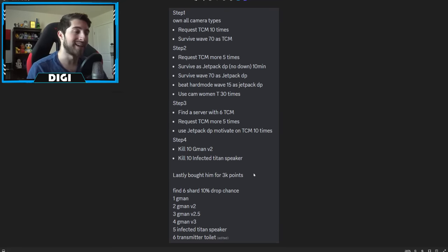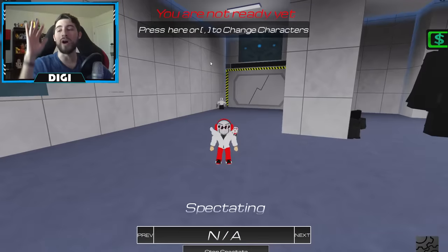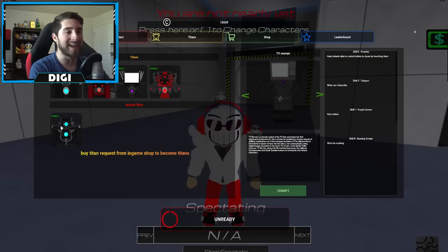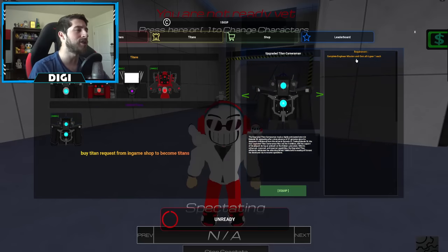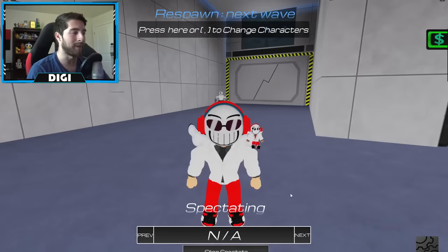You've also got to buy him for 3,000 points on top of that. While going through all these steps, you have to collect six shards with a 10% drop chance. They can be dropped by G-Man, G-Man 2.0, 2.5, 3.0, Infected Titan Speaker, and Transmitter Toilet. Open your inventory with M on PC - you'll see the six cog wheels. You need all six plus to complete the engineer mission to buy Upgraded Titan Cameraman.